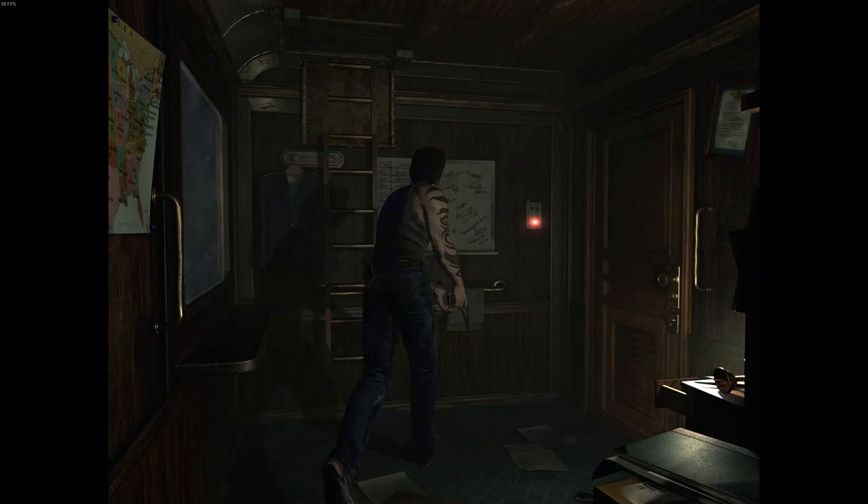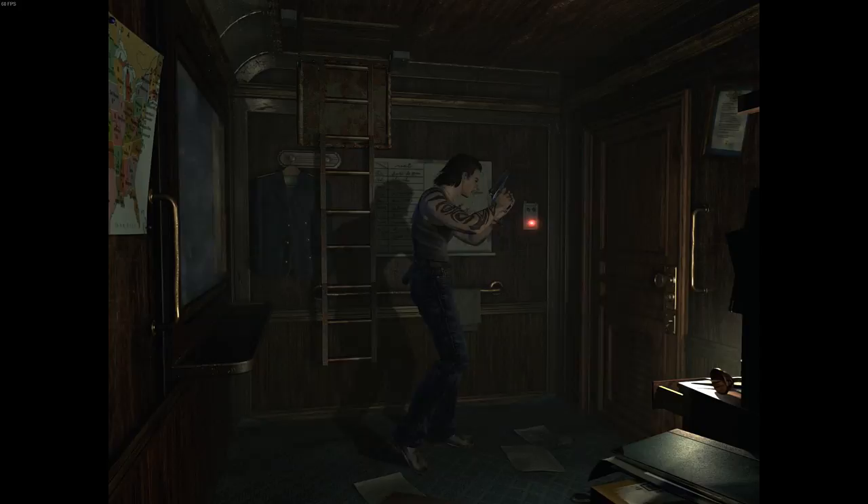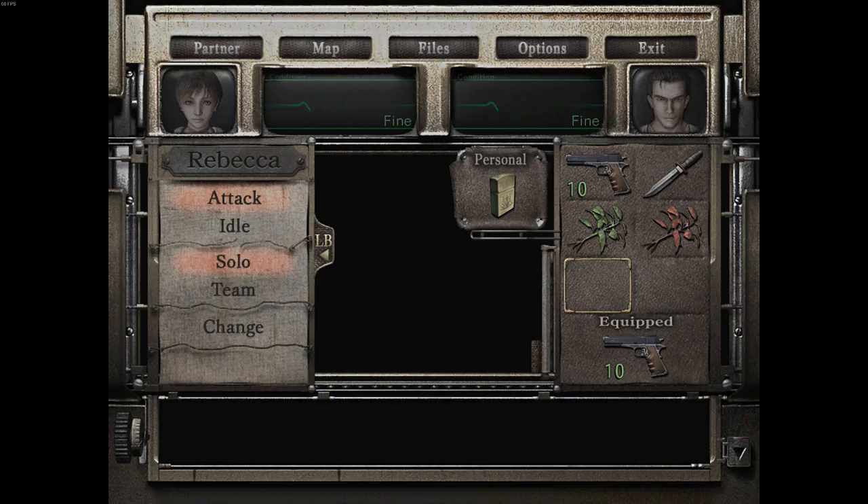So what I'm going to do, I'm going to drop off some of this stuff off at the save room. I'll be with you back in a jiff. So I just left the case and the ribbons here - seems like the sensible thing to do. We've got herbs here but we can't combine them. Apparently Billy is the only person in the Resident Evil universe that can't combine herbs.